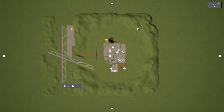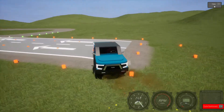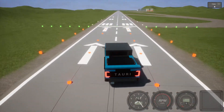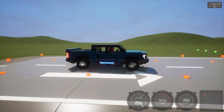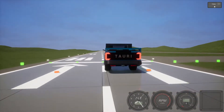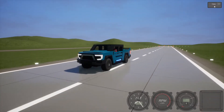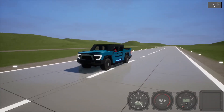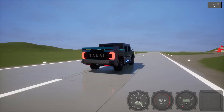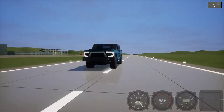We have one more test. We are going to go down the runway and see what our speed is. Three, two, one, go. A little bit of smoke. Oh man, this thing is so fast. Still slipping. 235 kilometers per hour is where it tops out though. This thing is so fast.